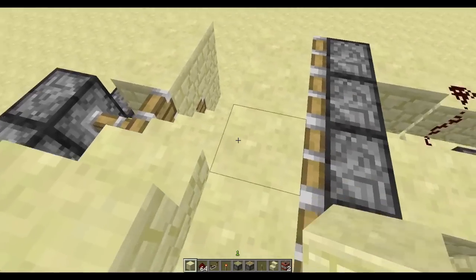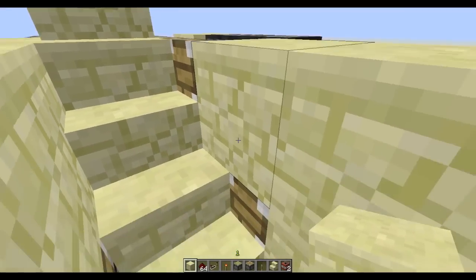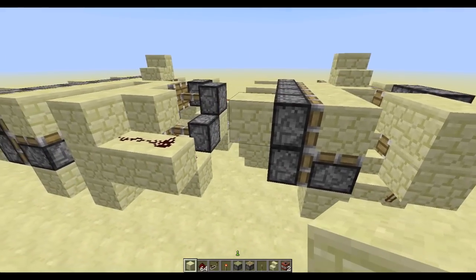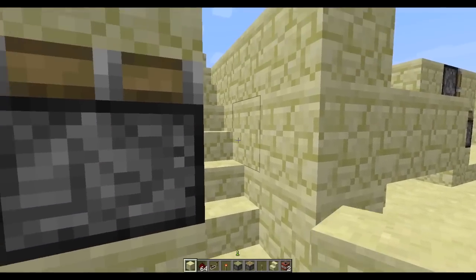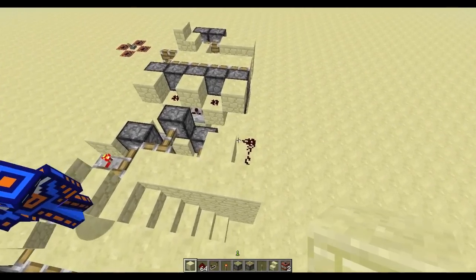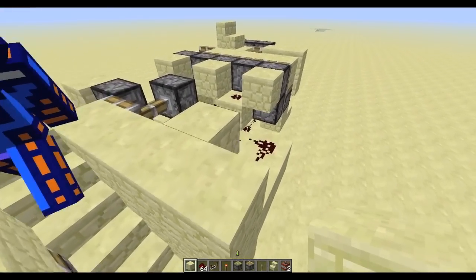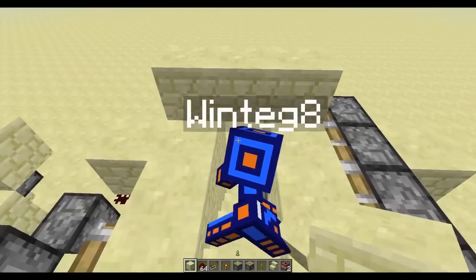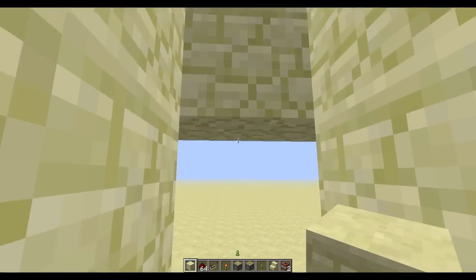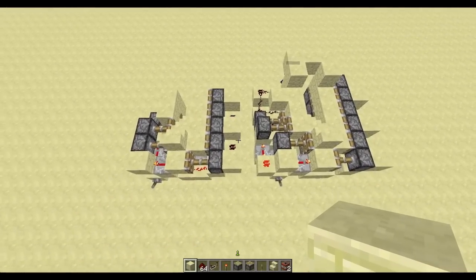On the dirty version, as you can see, it's a smaller circuit, but you can see the corners of those pistons and that torch there. On the clean version, that's all cleaned up so you don't see any of that — it's just a cleaner design. What is optional on this build is you can add an extra block so you do not hit your head on the way down, giving yourself much more headroom.